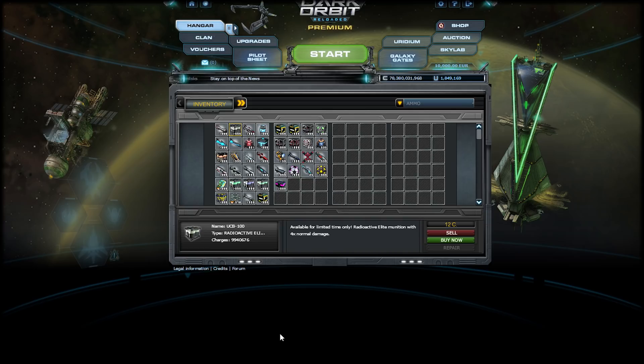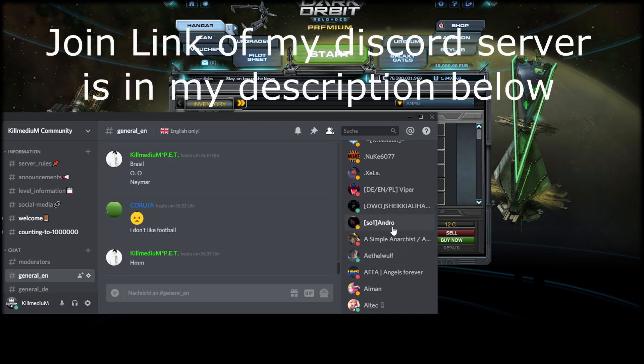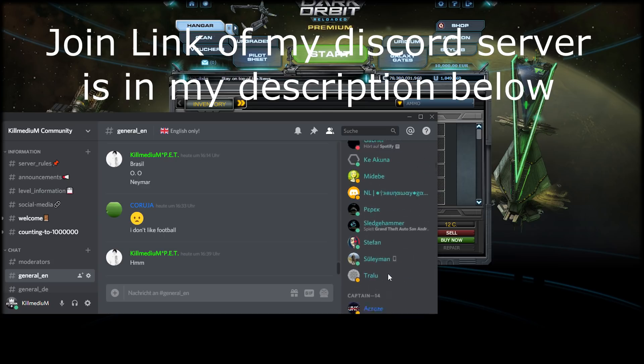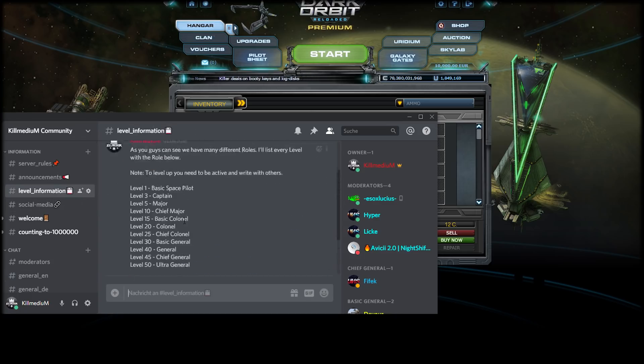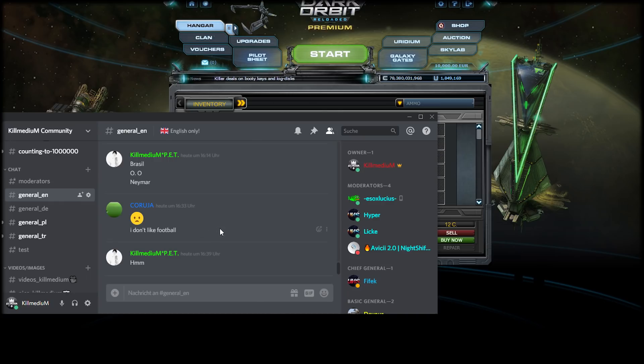The last thing before I go into the map: I have a Discord server with over 2,000 people. You start with a basic color rank, and once you get active you can get the Space Pilot rank in orange, then Captain, and it goes up to Chief General like Fifec, who has the highest rank. You can check level information to see what rank you can achieve by being active in the chat. If you have questions, you can join and tag me — but please don't spam, just tag me once.